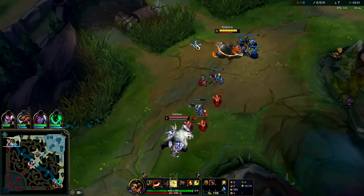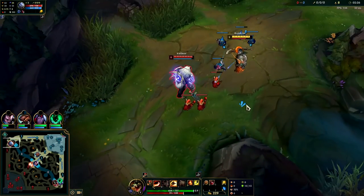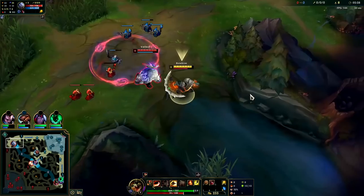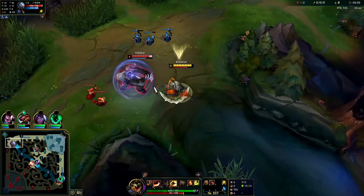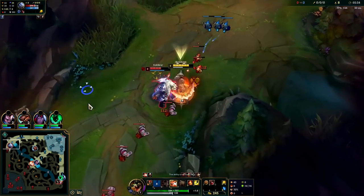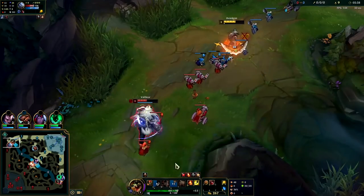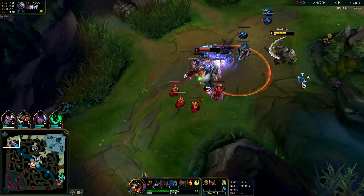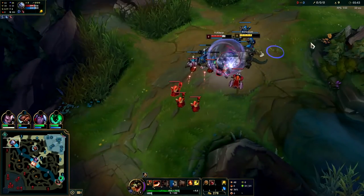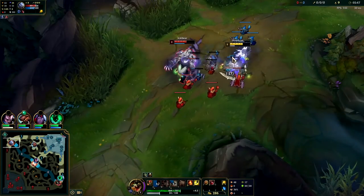I'm going to get our E next so we can start forcing some damage on him. We'll dump the wave off this cannon wave to make it a little bit easier. I want to hit him with all three autos, then hit him with a Q auto attack E, then back out. If your Q is on a long enough cooldown you can only use it once per burst cycle — a lot of the time it's best to proc your Press the Attack so you can maximize your damage output.